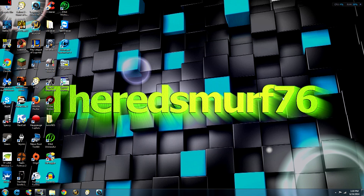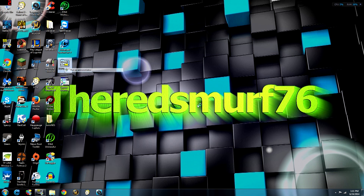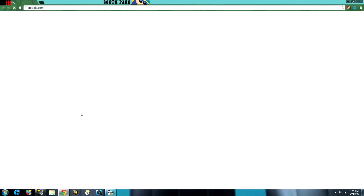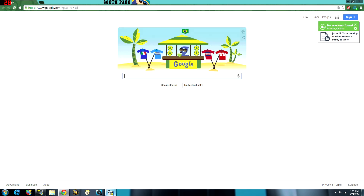Next, look at TCP Optimizer — I'll leave a link in the description. When you open it, right-click and run it as administrator, because without administrator access some options won't be available. You'll be prompted to confirm — just say yes. You want to set your connection speed to whatever your actual connection speed is. To check it: if you've downloaded a file, take the megabytes per second and multiply by eight to get megabits. There are eight megabits to a megabyte. For example, I have 17 megabits per second — megabits uses a lowercase 'b'.